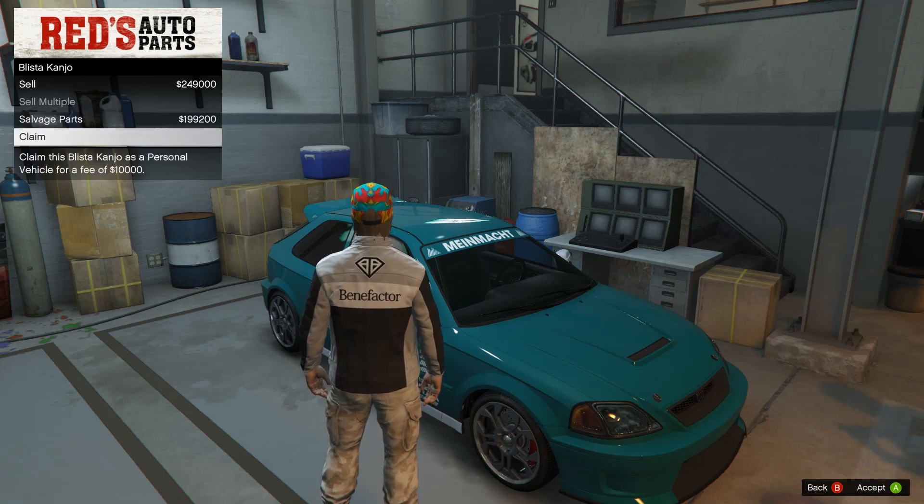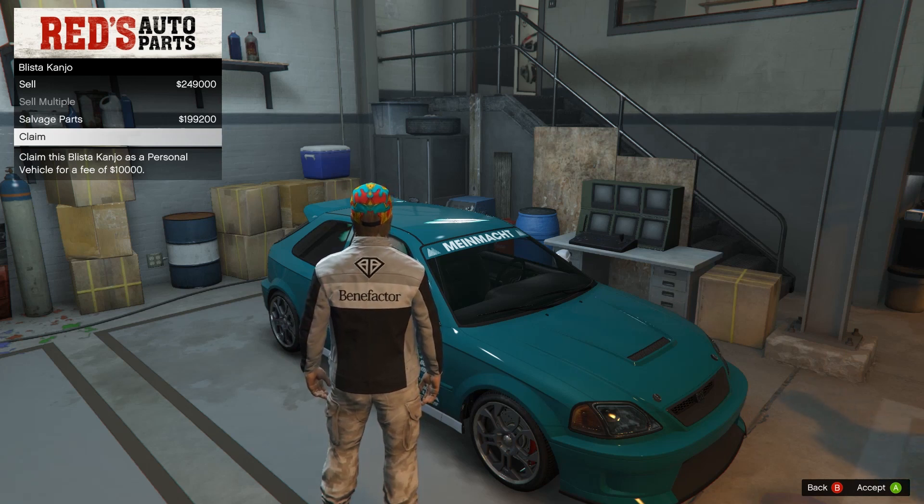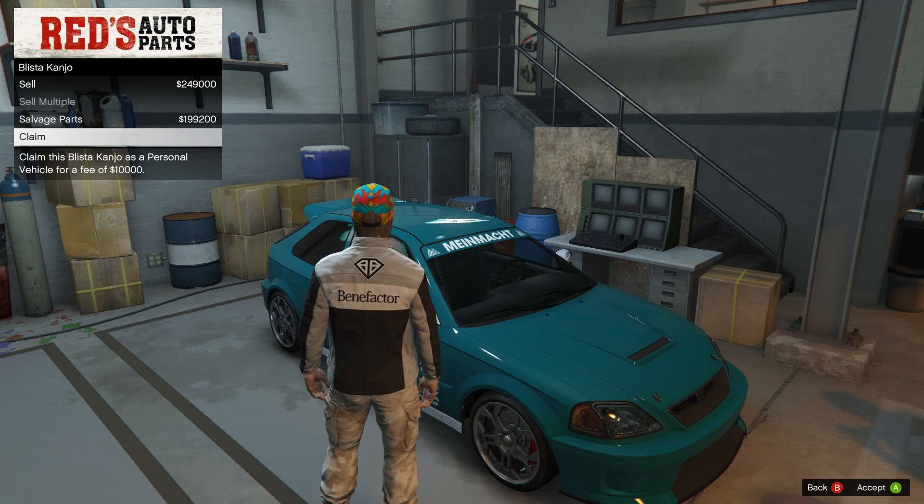In this case, it cost me $20,000 to do this robbery — that's just the setup cost. I did just buy the document forgery business. Normally this would cost you $20,000 to claim this vehicle, but it's only $10,000 if you have a document forgery business. I don't recommend buying it just for this, because the way Rockstar has been doing this, we haven't been able to claim one every week — it's just whenever they feel like it.